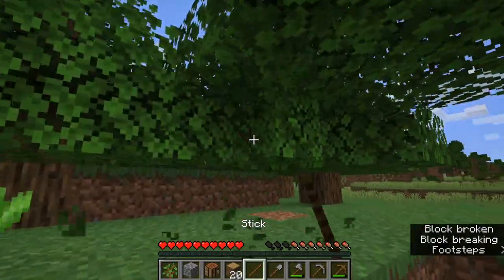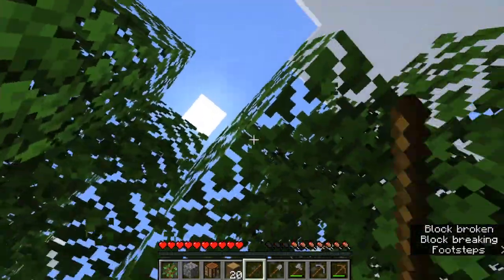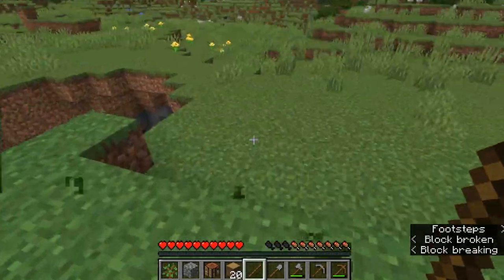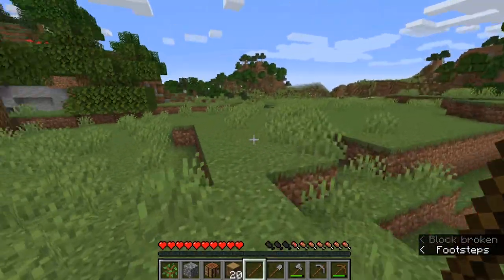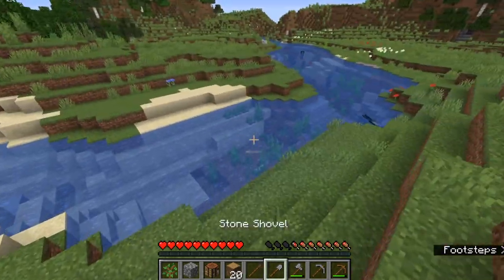I got a stick from breaking these leaves. As of a recent update, they now drop sticks instead of just saplings and the occasional apple — so that's really helpful sometimes. Now we have a sapling and an apple, which reminds me, we should probably get a source of food going too. There is sugarcane over there, so that's good.